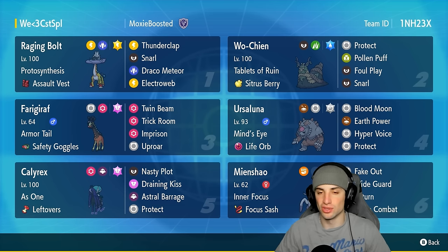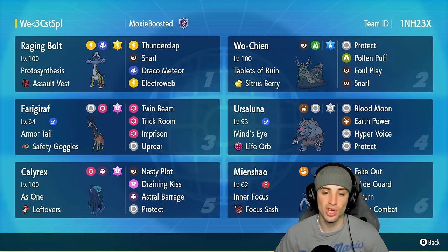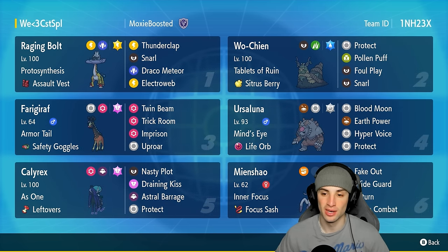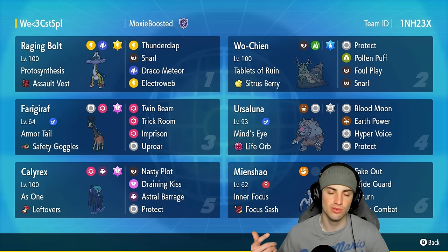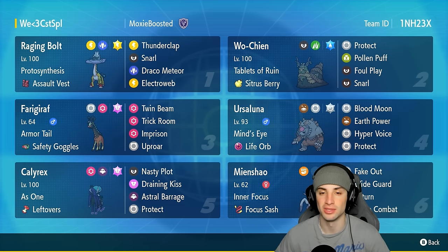Our final four Pokemon features Raging Bolt, Myshell, Frigiraf, and Ursaluna. Frigiraf and Ursaluna are perfect for countering trick room or going into trick room — Frigiraf has Imprison and Trick Room which can counter or set it up if need be. Ursaluna is a great Pokemon within trick room. Raging Bolt is a great special attacker, and Myshell is great all around with Fake Out and Wide Guard — two very solid moves in Regulation G.